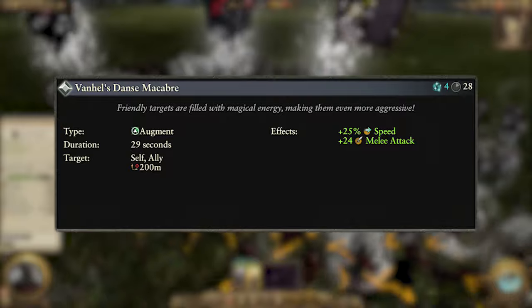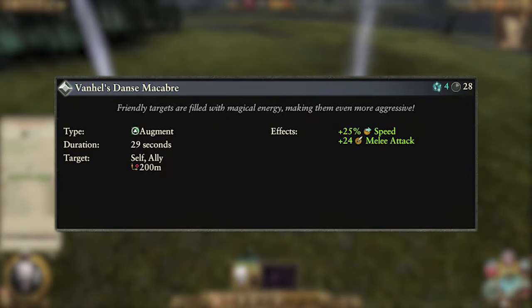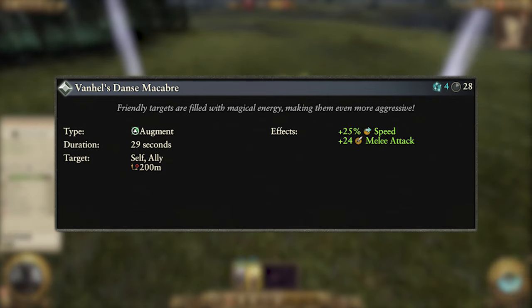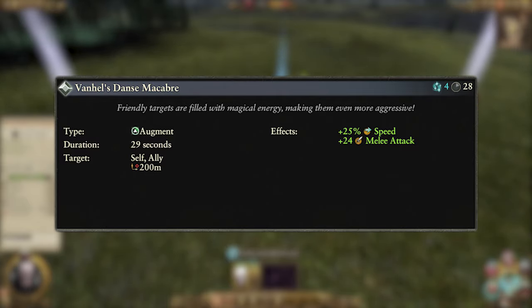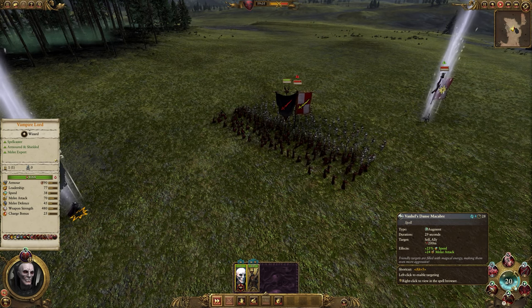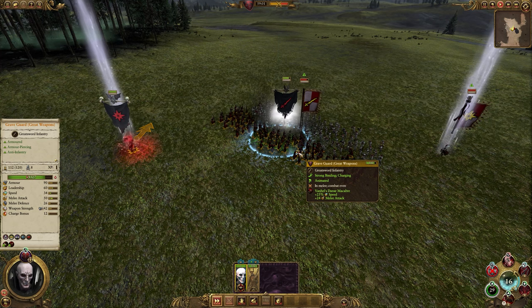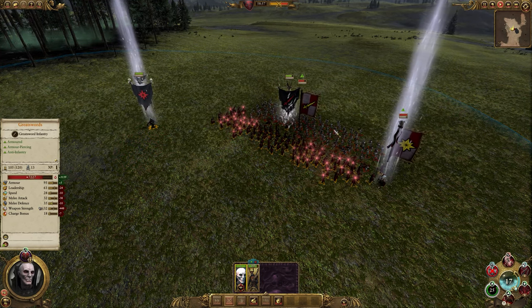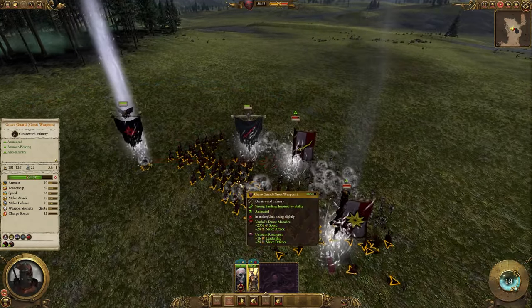Our first actual spell is Van Hell's Dance Macabre. This is an augment spell and costs 4 winds of magic and has a 28 second cooldown. It can target the caster themselves or a single allied unit and has a range of 200 meters. It imbues the target with 25% speed and 24 melee attack for 29 seconds. You want to cast this on your best units just as lines clash to make sure they are throwing out the most damage possible. Graveguard, Greatswords, some Wraiths, or even your lords and heroes are all good targets for this, just to increase that damage output. The more elite units you cast it on, the more value you are going to get.